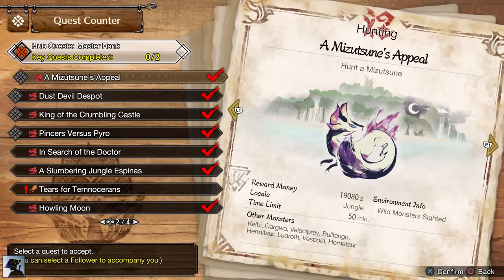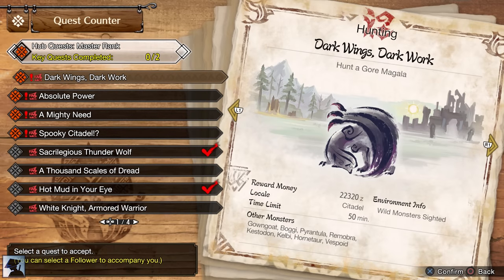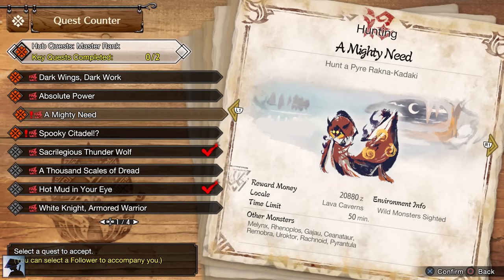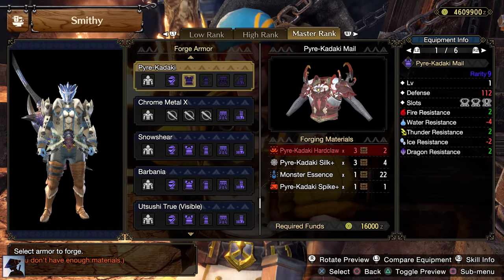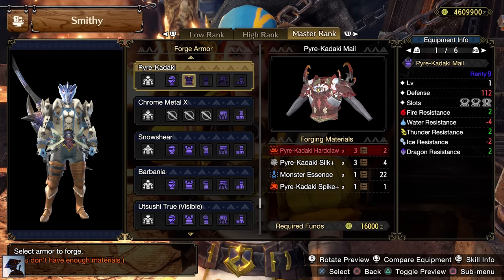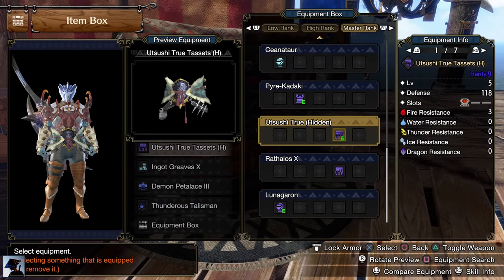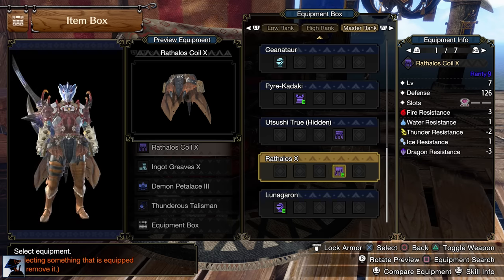You can easily complete this Request by doing the Pyrantula or Rachnoid quest in Master Rank 4. For the key quests, I'd recommend completing the Pyre Rakna-Kadaki, the new subspecies of Rakna. The chest armor of this monster is particularly good given Wirebug Whisperer level 2 with 2 slots level 2 and 1 level 1. Make sure to craft it when you get all the materials. But since we will exceed the max level of Wirebug Whisperer by equipping this new piece, now it's the right time to swap the Utsushi Koro with the Rathalos one. Don't forget to do that!